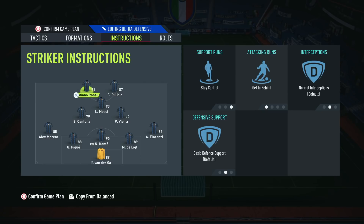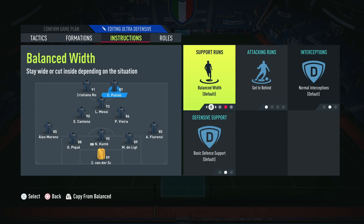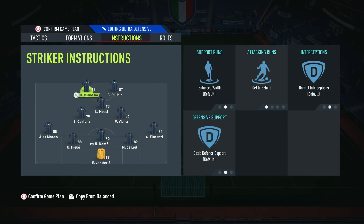In terms of the two strikers, we've got Ronaldo — I got him out of an 85 by 3 pack, so I was well chuffed. Ronaldo is on stay central and get behind, alongside Pulisic. The main reason for stay central is because we already have width from Moreno and Florenzi. If you choose to have the fullbacks on stay back while attacking, I'd recommend switching these two strikers to balanced width. I prefer to have the width from the wing backs and have the two strikers stay central, because their job is to score goals.